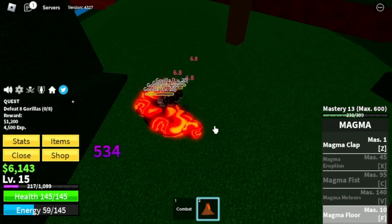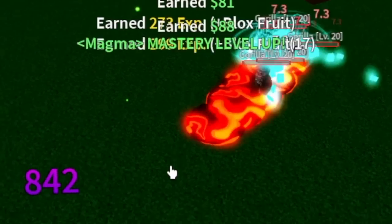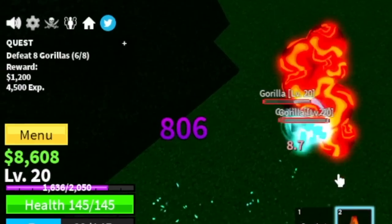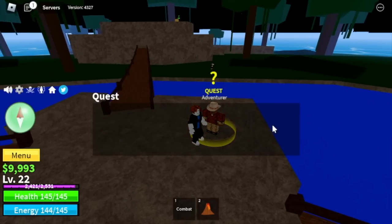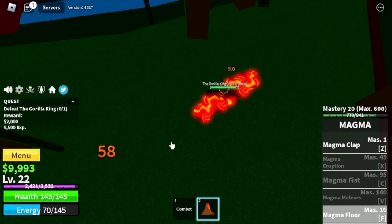In all of the reworked fruits, Magma Fruit has one of the best, if not the best, F skills in this update. So at level 22, let's try the boss — the Gorilla King. Can we defeat it using the F skill? The answer is yes.